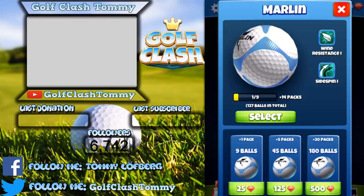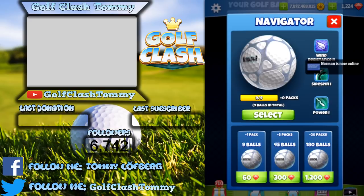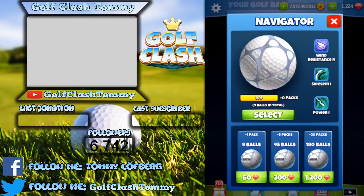Next we have the Navigator ball, which is also very common. Many people use it because of its wind resistance at level two, which is really good. It's commonly used around tour 5, 6, and 7.